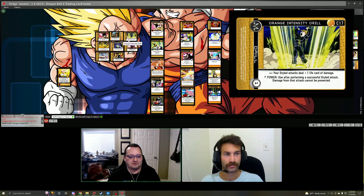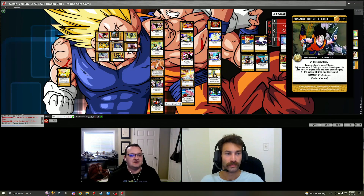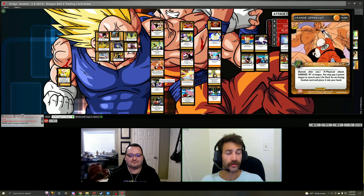If you're going physical or energy, there's a drill you can grab because it has the infinite effect on it, so it's a great way to start comboing extra attacks as well as maneuver the way you need to during combat. One thing to note: Orange Uppercut only grabs styled energy combat cards as well.